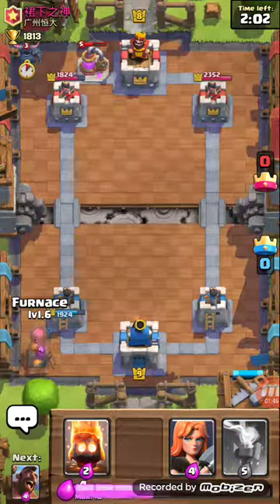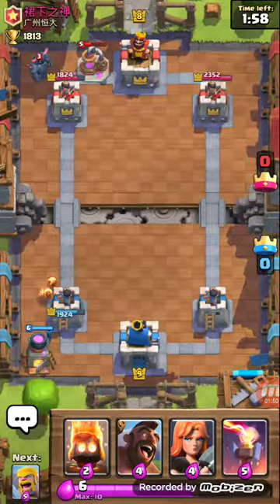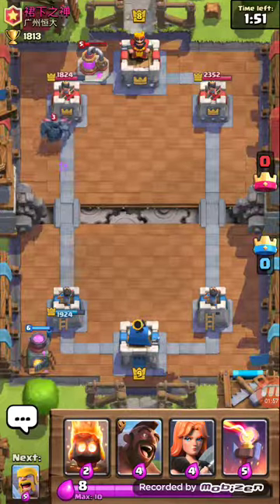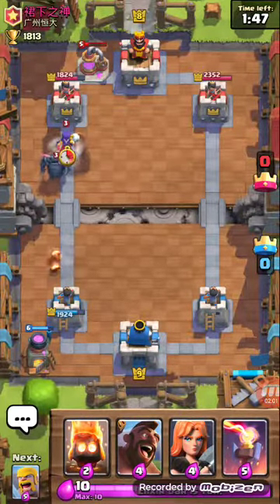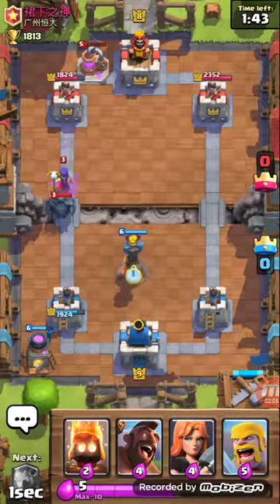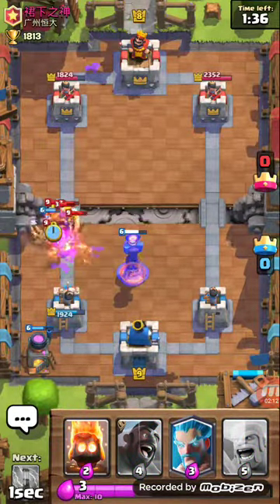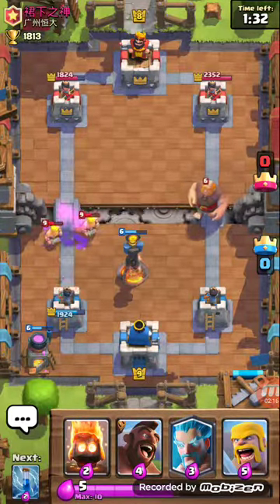So we're going to go ahead and drop the Furnace. And here comes the Pekka. Generally when I see a Pekka, I like to prepare for it. If I have enough elixir, I might throw out a Hog Rider. But the Furnace is slowly going to start doing away with the Pekka, and it's also going to help with the Skeletons that get added up. Pekka is down. Threw the Valkyrie down — now he's going for the other side.